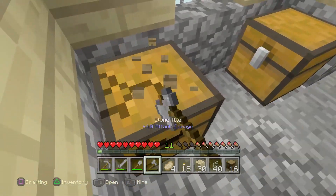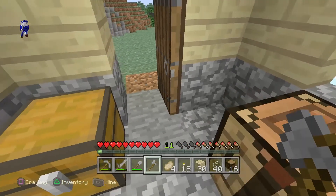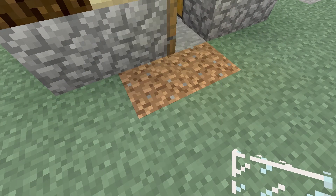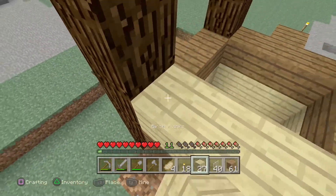We're going to get rid of this chest — it's taking up a little bit of personal space. Next thing we've got to do is build up with dirt. I forgot what I was doing for a second. So we're going up with dirt and we're going to do a strip of birch.